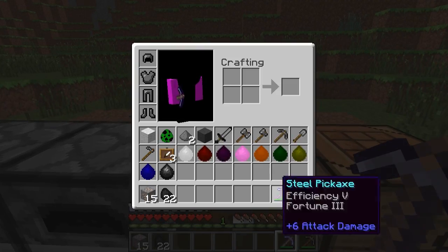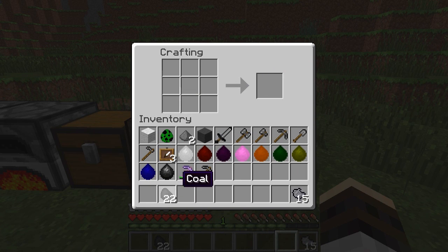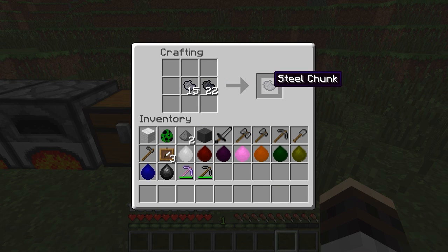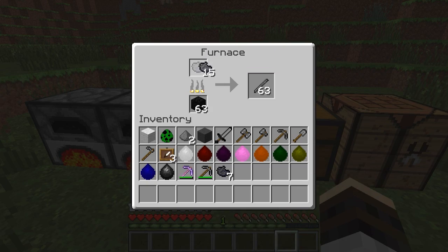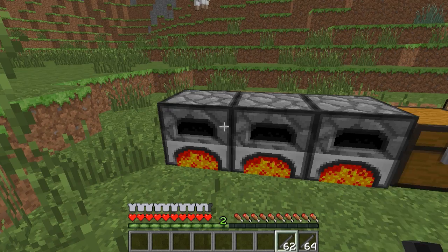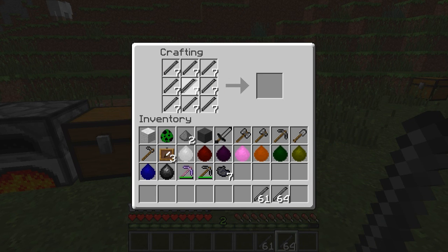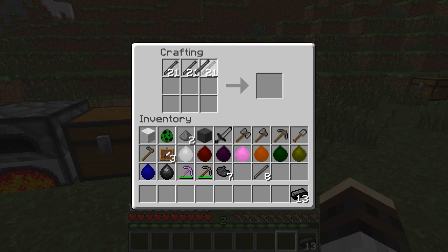What you use iron and coal for in this mod is you can actually make steel with it. You take iron, put it in the crafting table and you get iron chunks. You take coal, put it in the crafting table and you get coal chunks. Then you combine the iron chunks with the coal chunks and you get steel chunks. You throw the steel chunks into a furnace and you get steel rods. You pull out your steel rods and with those you can make steel ingots. That's basically how you make steel ingots — one of the big things this mod adds.